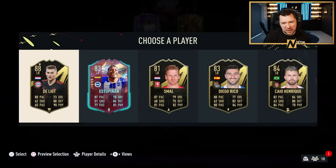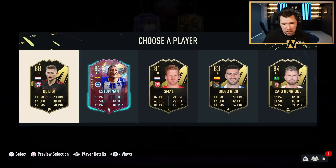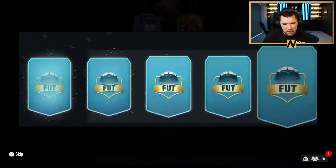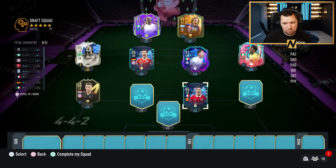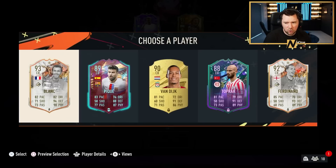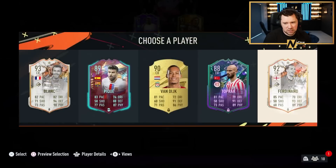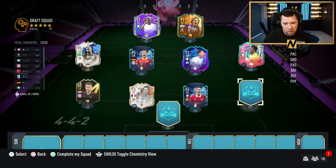I really don't want Delict at left back — he's just not good enough. None of these guys are good enough either, to be fair, so we will go with Delict. That makes the most sense. Center back number one: Rafael Varane. No chem, just vibes on this draft. Laurent Blanc — the French link with Varane is nice. Barrio Ferdinand has three more pace but less defending, less physical, less passing, and less dribbling. We are going with Laurent Blanc and we get that French link.